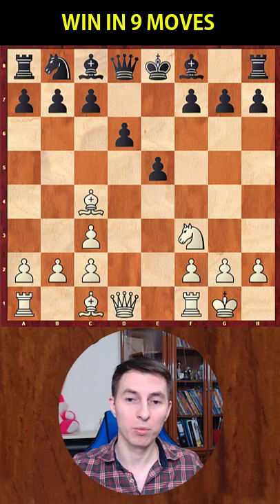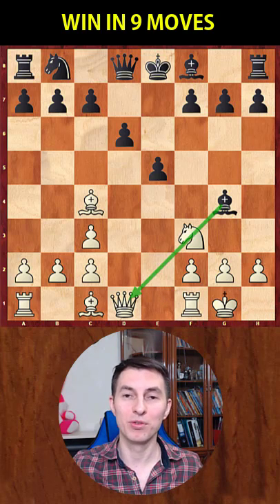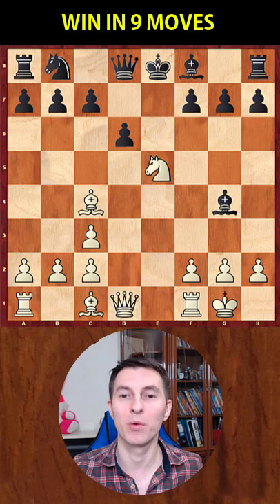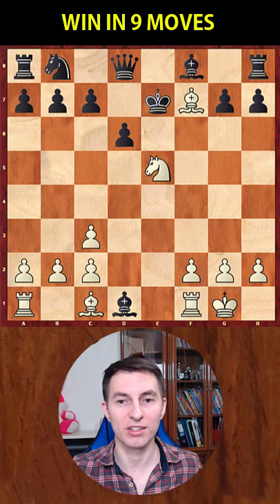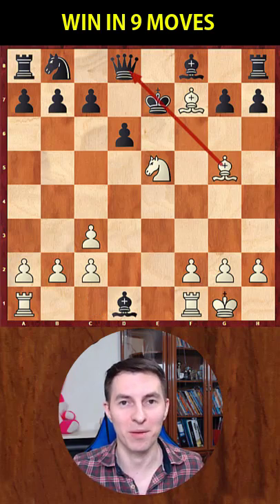Then you castle. Black will be willing to play Bg4, putting the pin on your knight, but you ignore this and break through black's defense with the move knight takes e5, offering the queen sacrifice. And after that, bishop takes f7 check — king takes f7 is forced — and Bg5 delivers an astonishing checkmate in just a few moves.